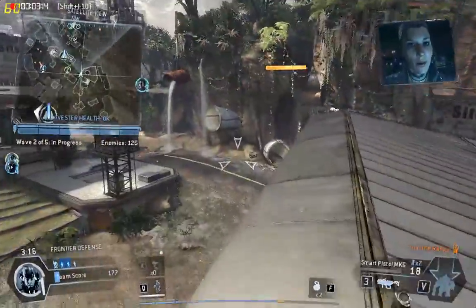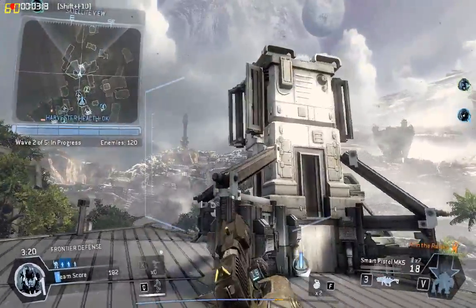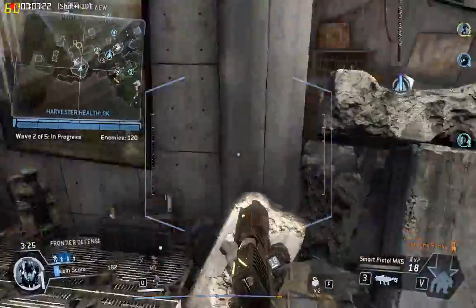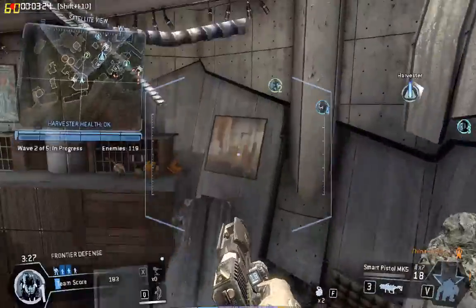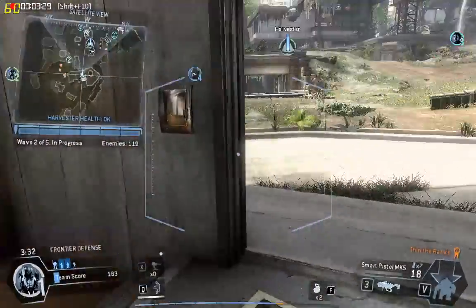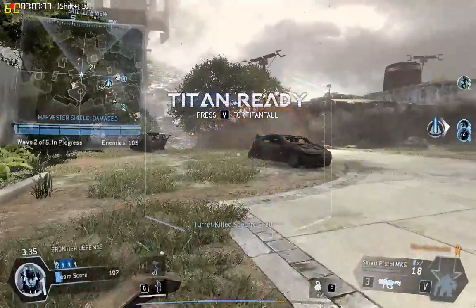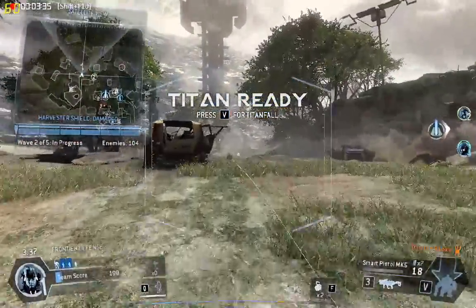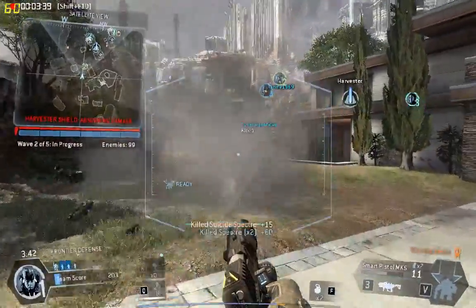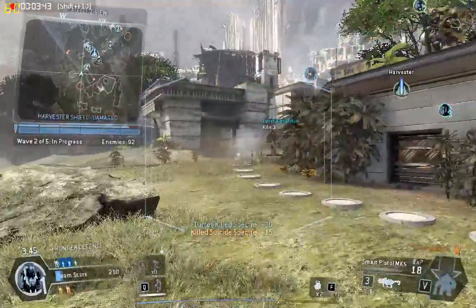Okay, your Titans prep for launch. Call it when ready. Harvester's shield is absorbing damage. Clear out whatever's damaging it.